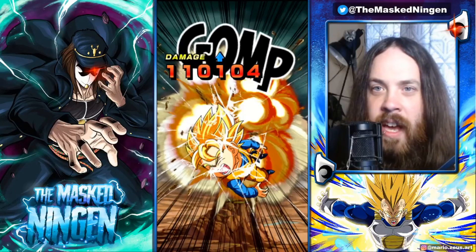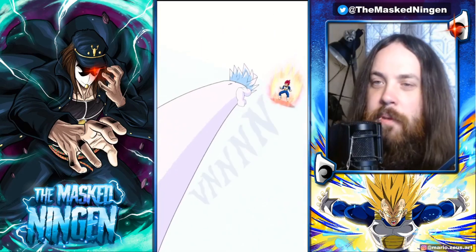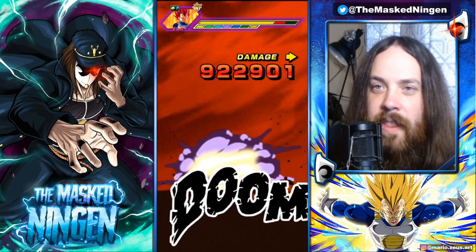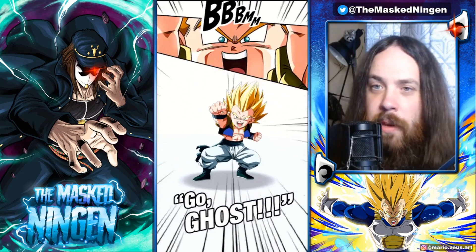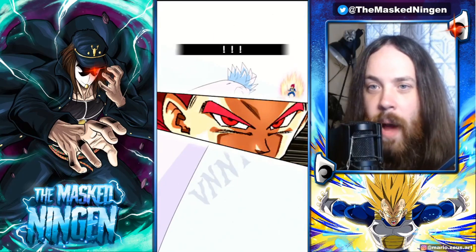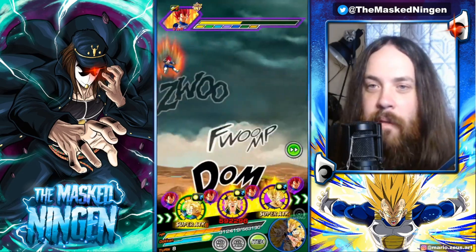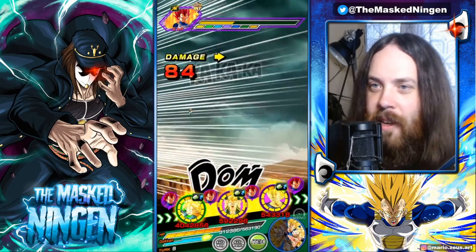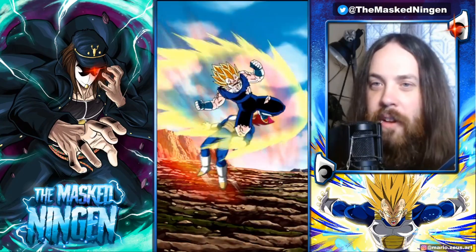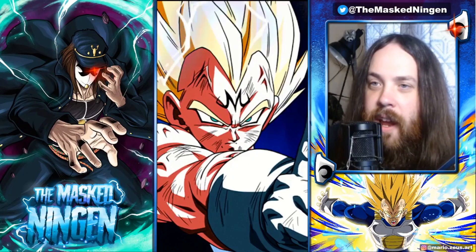I'll use an item because I don't want Goten taking a type-disadvantage super attack late in the event without an item active — that would be pretty bad. But double supers from our boy again, so now he's well over 350k defense. We get the third attack but unfortunately it's only a normal. On the turns where he triple supers with support he's got close to 500k defense, which is very, very good, and there's a 70% chance to stun as well.